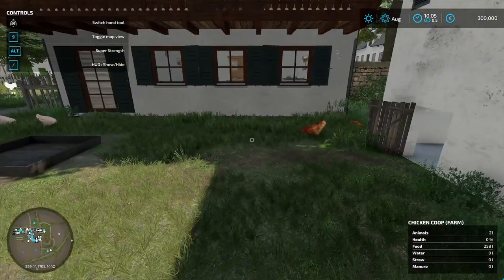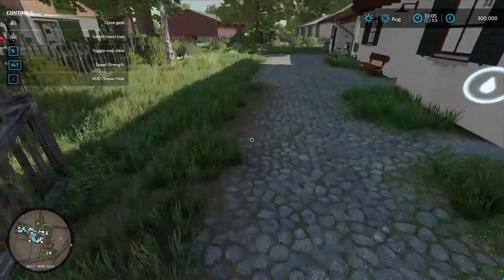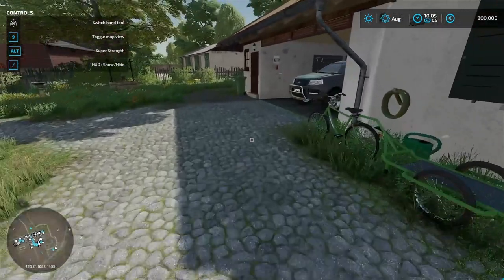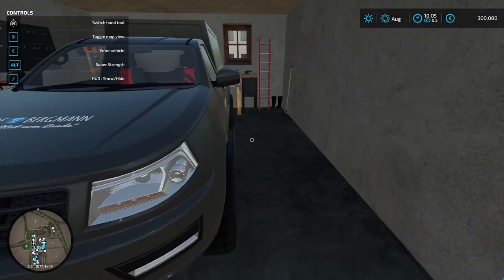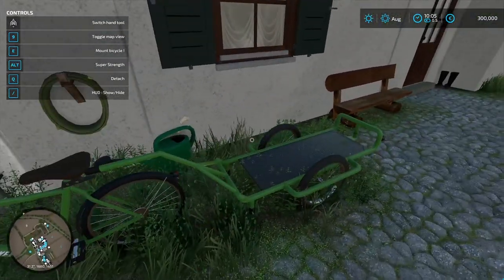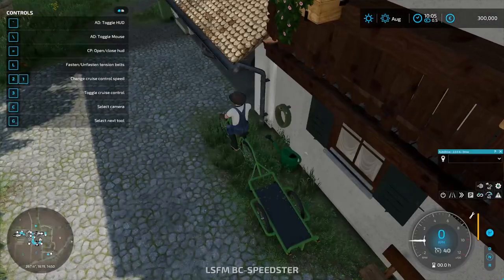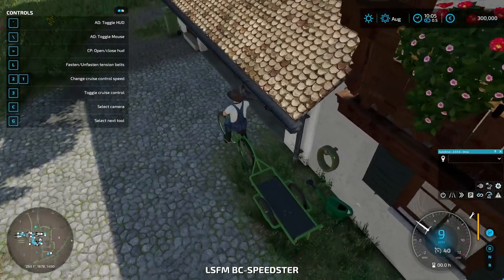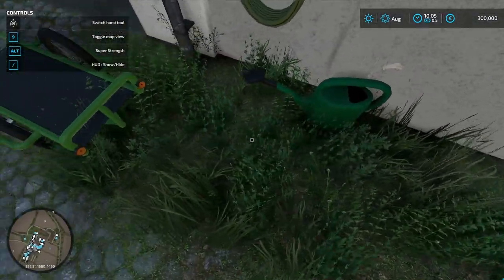The chickens can go in and out to get food. Here is the water trough. We need a bucket over here — I don't think we have one. That watering can there is just decoration. So we'll buy a bucket really quick — I meant to do this earlier. This episode might be a little long.